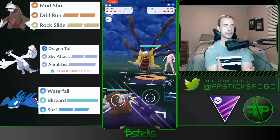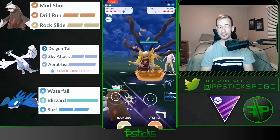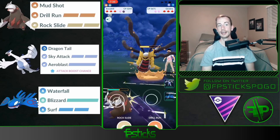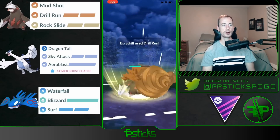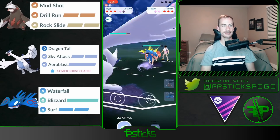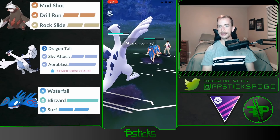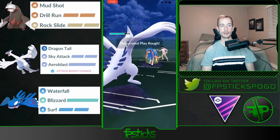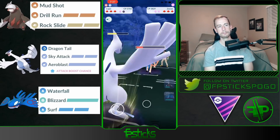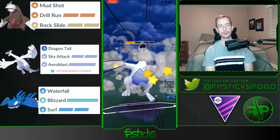Giratina in the lead — it's always tough to deal with. If you're able to sneak in Mud Shots in this matchup it's a little more comfortable because two Drill Runs almost KOs, and depending on how quick you are with your Lugia swap you can sometimes snipe it down with Dragon Tail damage. I throw another Drill Run — I tried to snipe it down but they were quick on the response. Out comes Zacian — I'm assuming they're running Wild Charge which is why I threw Sky Attack to force the CMP tie, but they didn't throw and over-farmed way more than I thought. They go for Play Rough, then force another CMP tie — it looks like they have Play Rough and Close Combat.